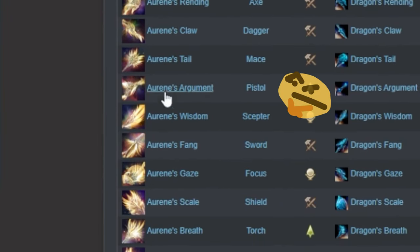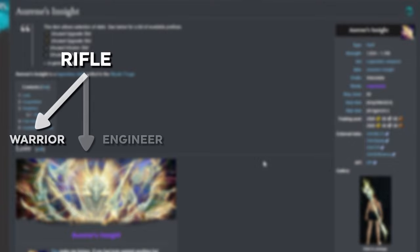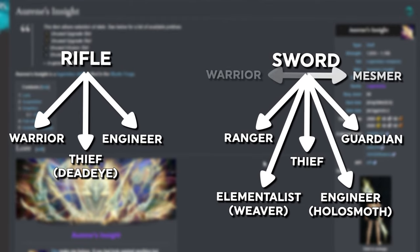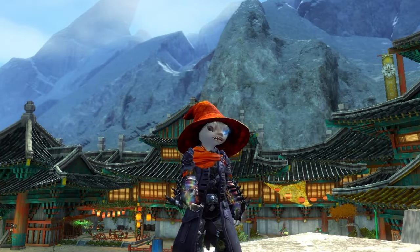Step one is deciding which one we are making. We can make the one we get to use on the most characters — for example, if all of your characters use a sword as one of their weapons, we might go for a sword Legendary for that reason. Or if you play one character but swap gear a lot, you might pick the weapon used in the majority of your weapon sets to ease the burden on your swapping. Or lastly, you might pick the one you think looks hot.